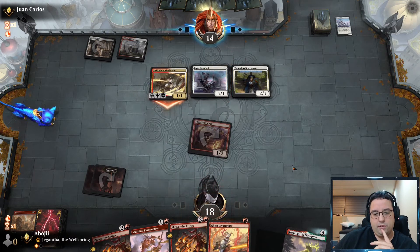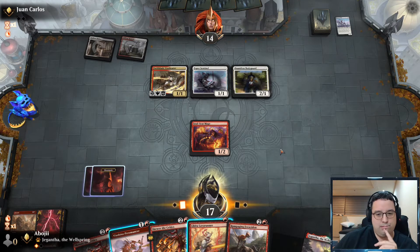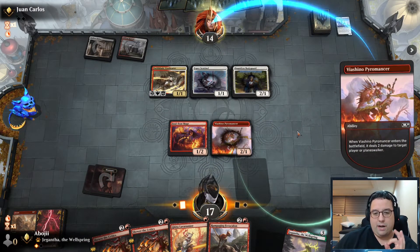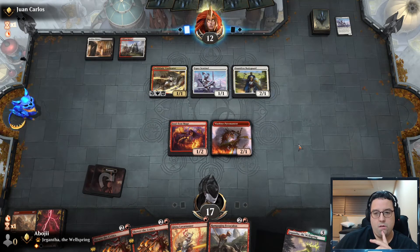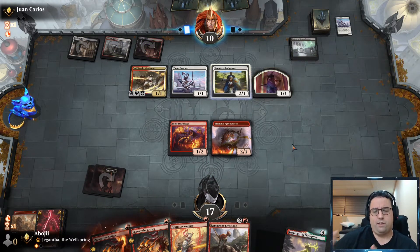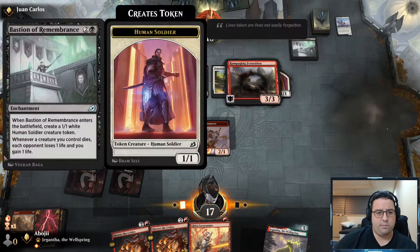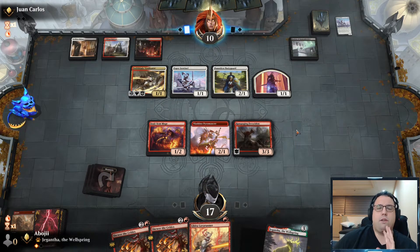It's a big creature — let's murder it and get a prowess trigger on the Soul-Scar Mage. Level Runner is going to have haste in a minute so that'll be good. I like what the opponent is doing; Humans is definitely a very cool deck. Soul-Scar Mage is so awesome — if they decide not to block I'll just put the damage through and put out the Pyromancer. They blocked, so we'll shrink it, kill it, and get in.